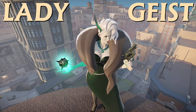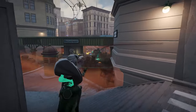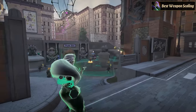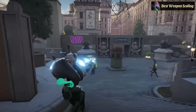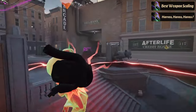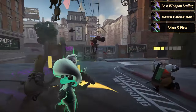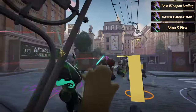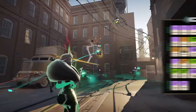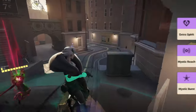Now let's talk about Lady Geist, a hero who can pack a serious punch while still maintaining utility and mobility. Lady Geist has the highest weapon damage scaling in the game, which allows her to focus on Spirit damage while still dealing massive weapon damage. Her playstyle revolves around harassing enemies with her abilities and outmaneuvering them with her agility. Prioritizing her third ability as soon as possible gives her a powerful early game spike, making her a threat from the get-go. For Lady Geist's build, start with early items like Mystic Reach, Mystic Burst, and Extra Spirit to boost her damage and range.